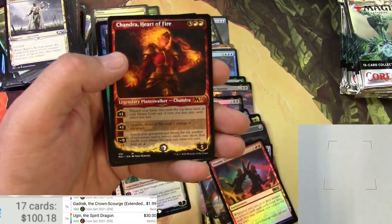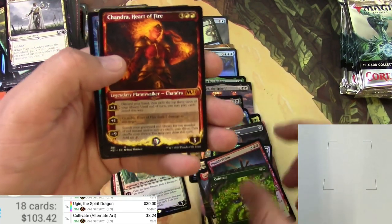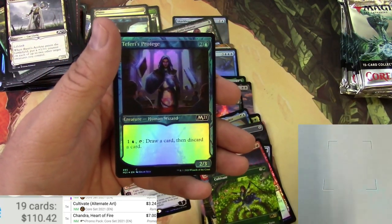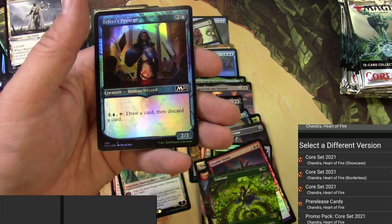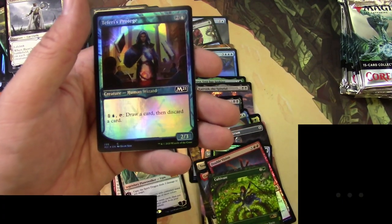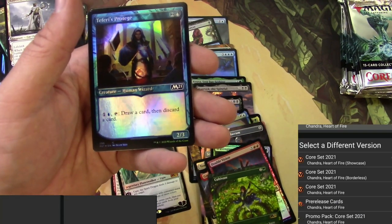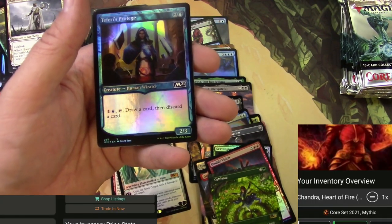I like these alternate art Cultivates — almost a dime a dozen at this point, well three dollars a dozen or so. Chandra's Heart of Fire — I like that, it's kind of the showcase style. Promo pack? Let me see — it doesn't have that Planeswalker icon so it's not the promo pack. It's got to be just the showcase. Three bucks.